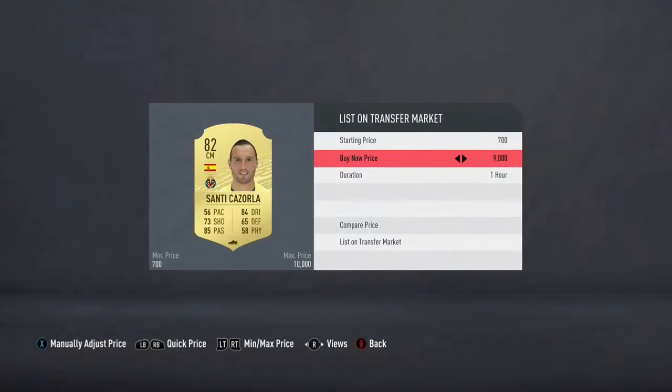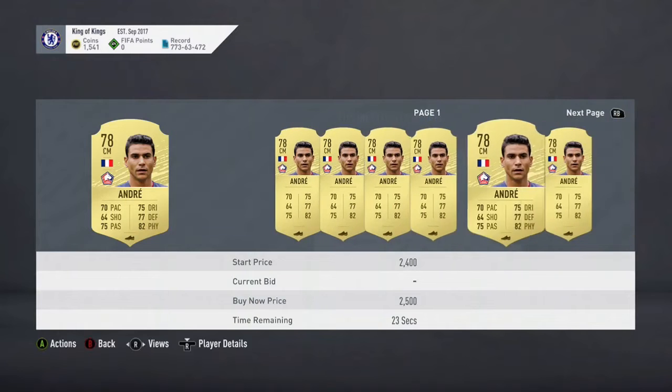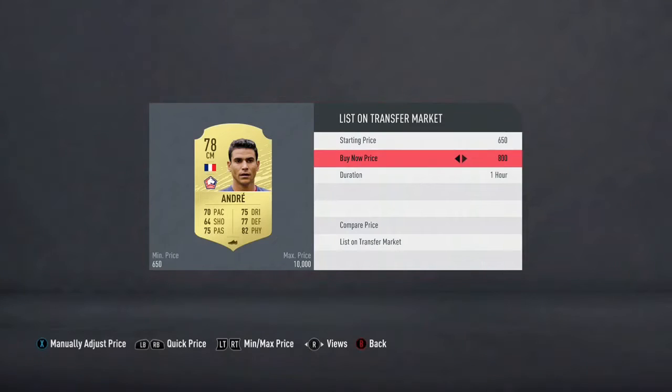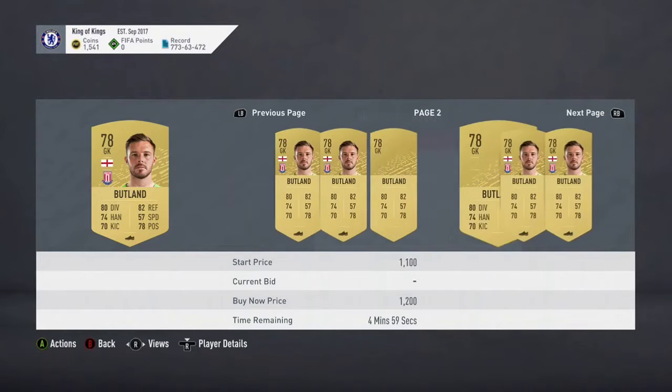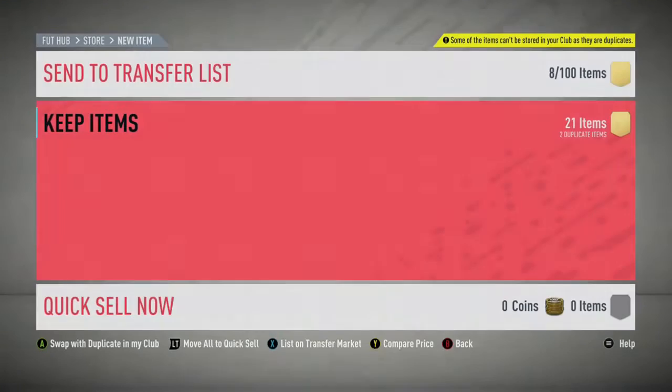Back to the normal market. We'll list him for that, and we'll list this guy too. I probably should save him for the Benzema Premium, but we need the coins, so we'll just store the rest - the scarves, the kit, and the manager.